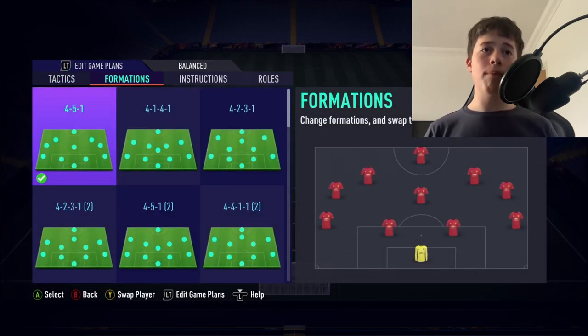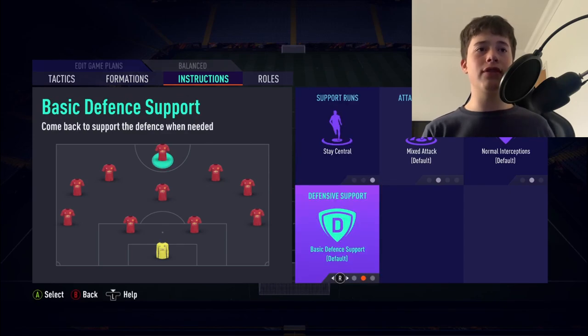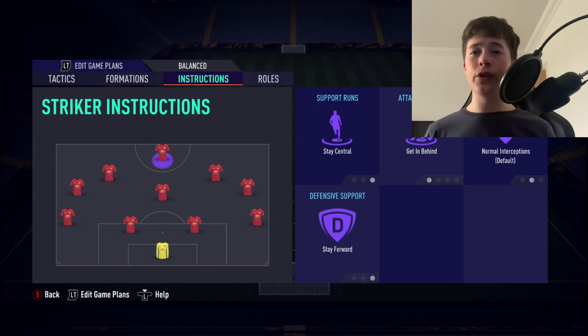Make sure you subscribe, as I'm releasing a 4-2-3-1 tomorrow — so make sure you look out for that. Moving on to instructions: your striker is going to be on Stay Forward, Stay Central, and Get In Behind. These are the best instructions to have on your striker, especially if you're playing long ball, fast build-up, or balanced. Your striker is always going to be up the pitch, always causing problems, making life difficult for those centre-halves, ripping them apart and keeping them constantly on their toes. Definitely have these instructions on him.